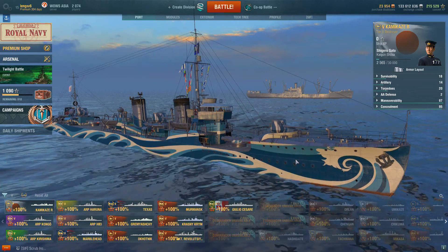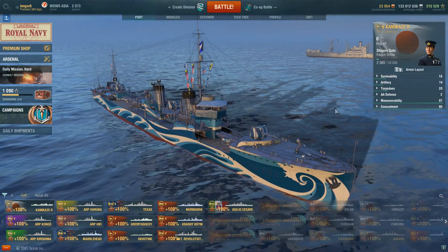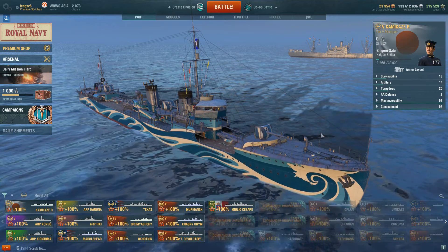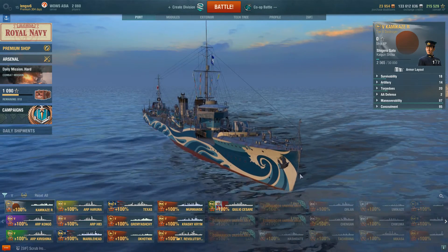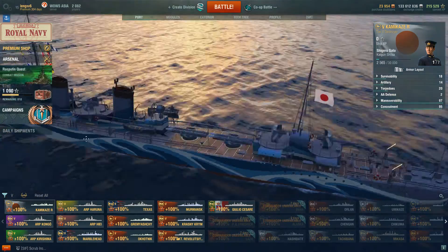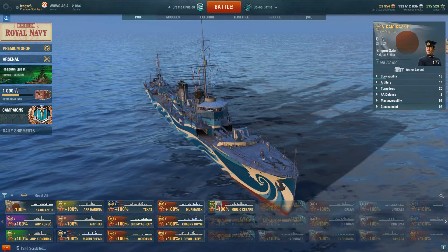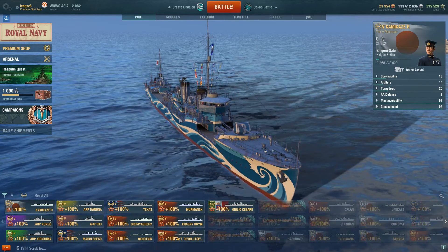G'day guys, welcome back. Today we're into our tier 5s - we're going to have a look at the Kamikaze R. This is one of the ships you can't really get hold of unless WG are doing a competition, some missions, or something like that. I actually completed a whole range of missions to get this ship. What made it even more spectacular is at the time I'd only just come out of surgery for a hernia operation, so I was boosted up on drugs - literally just sailing around islands shooting islands. However, I did actually complete all the missions - something like 15 to 22 things you had to do - and I got the R.